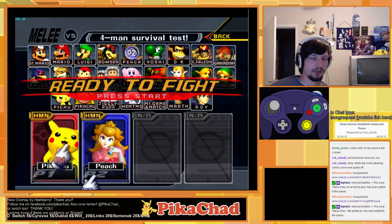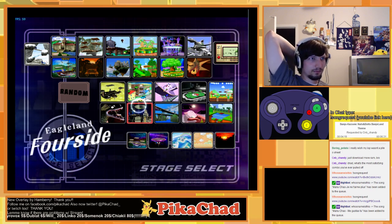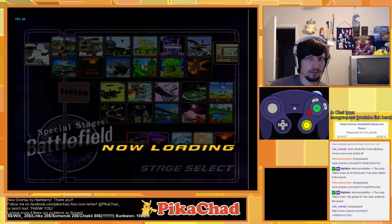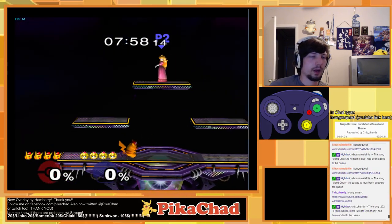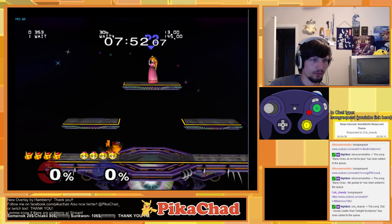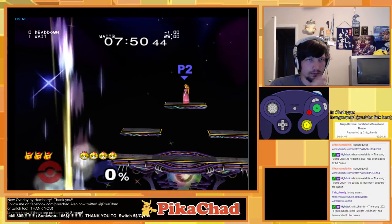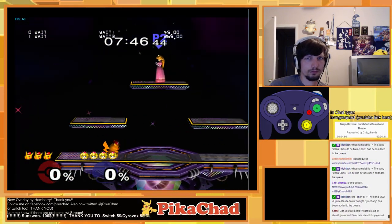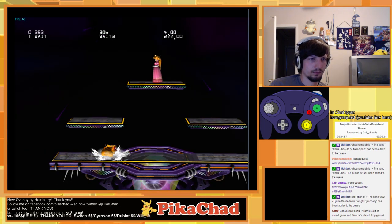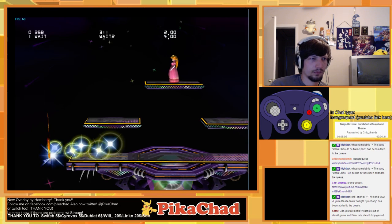I don't think the timing is quite as strict as it sounds, because when you do each part of the up-B it registers your input before you start moving. That's why you can angle in any direction — when you hit up-B, Pikachu doesn't immediately start moving upward. So if you're up-B'ing to the ledge from the stage — up-B out and then back — you don't have to be holding down as you start moving, you just have to hit down-forward in a certain time window. You can let go of the stick before you actually start moving with the second part of the up-B.